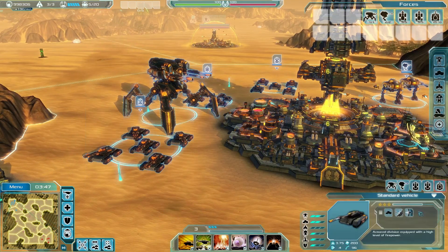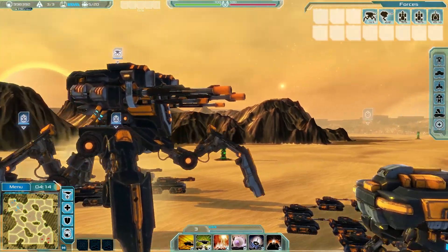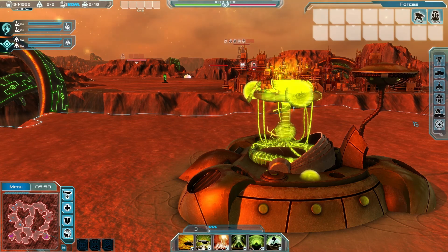At first, only basic units will be available, requiring the upgrade of your tech level to unlock more advanced units thanks to the tech centers you can build on your main base and outposts. But beware — if an outpost with one of these gets destroyed, your tech level will drop as well.